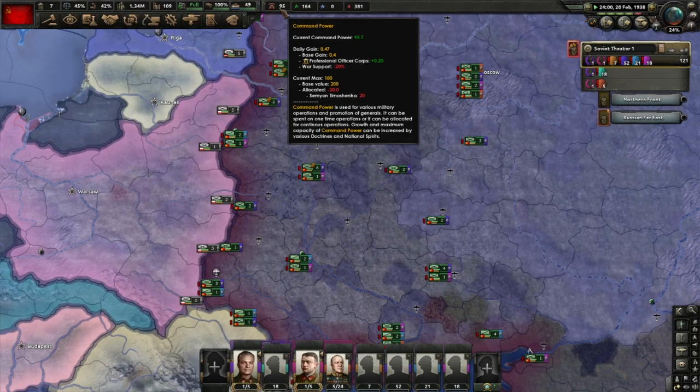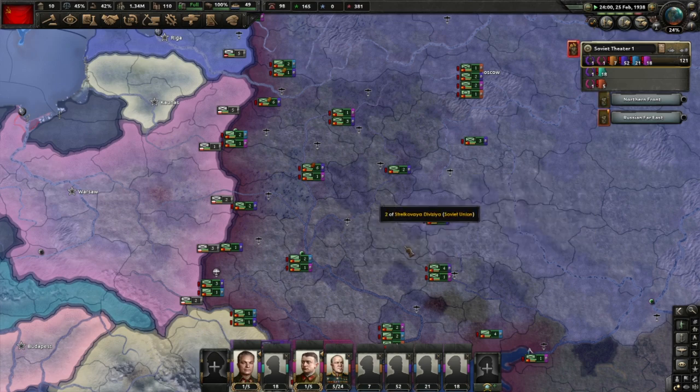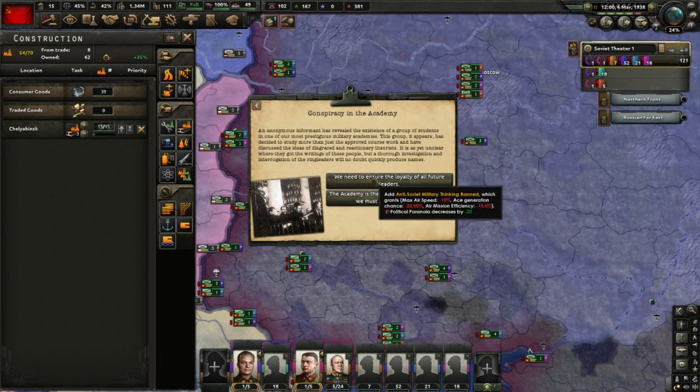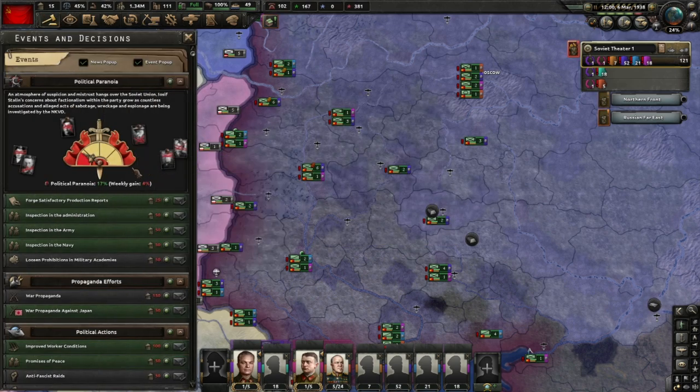Please remind me when command power caps up at 180 again. Do we need to reorganize the army? Not really. Do we need to train in the air forces? Yeah maybe. Conspiracy in the academy - we can make our air force bad. Let's go with 17% paranoia in Russia.